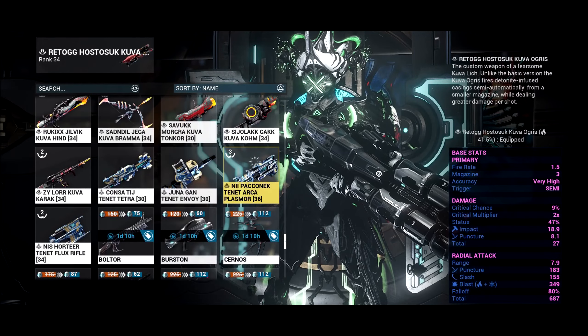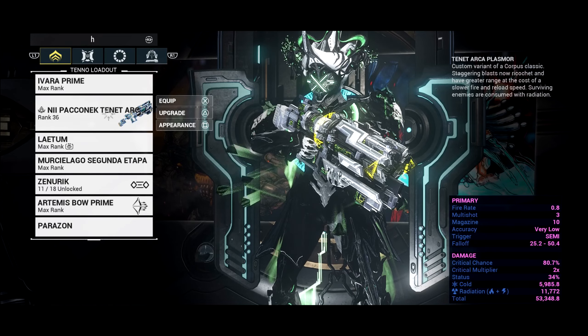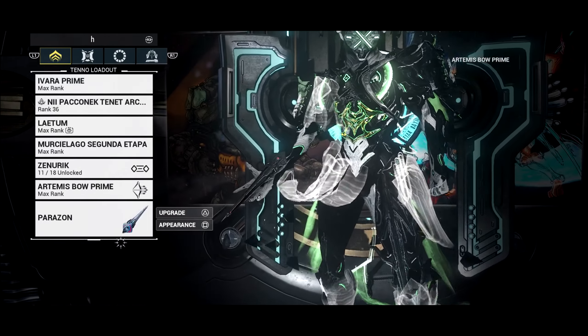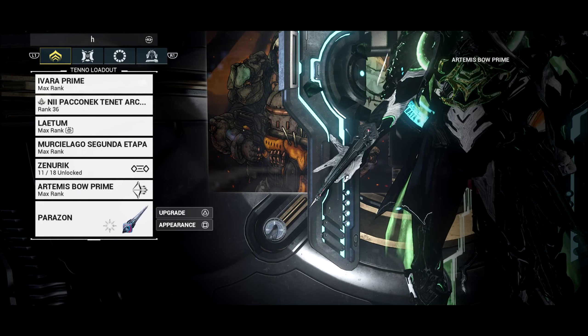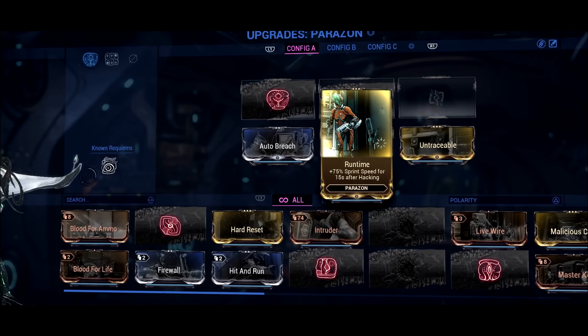These weapons can help a lot with your missions in case you had a damage issue. The special thing about all of these weapons is that they can all go to a max of level 40. You will need to forma them five times, but they cap at level 40, meaning you would have a lot of space to place your mods.